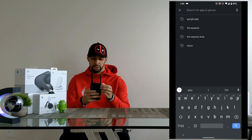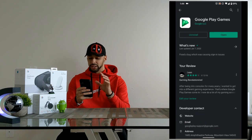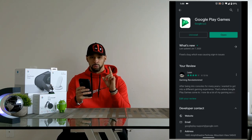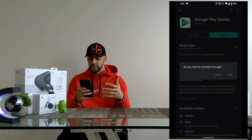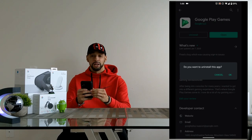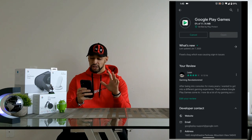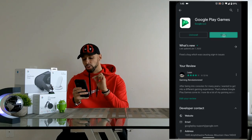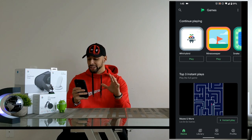Do a search for Google Play and tap on Google Play Games. You'll see two options: Uninstall and Open. Tap the Uninstall button, and a dialog box will ask if you want to uninstall the app — hit OK. Once uninstalled, hit the Install button again. It's a small app so it should install fairly quickly. Once installed, hit Open and get it up and going, then try out your favorite Android games to see if the notification is gone.